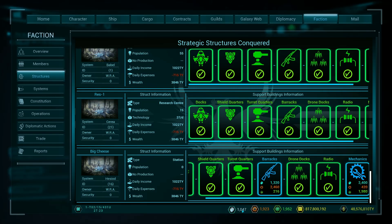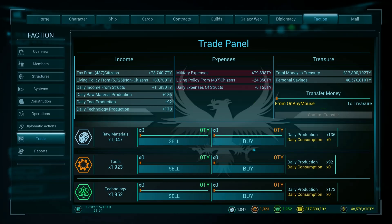We need a little bit more of the raw materials here. We need a little bit more tools and we've got enough research to do the barracks, so we'll go off and because there's lots and lots in the kitty here I'm going to just buy the full amount. The maximum you can buy is 15 million worth of credits for everything at a time.